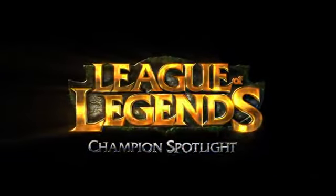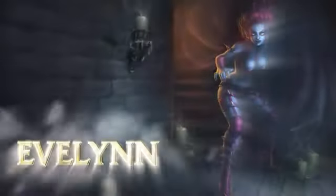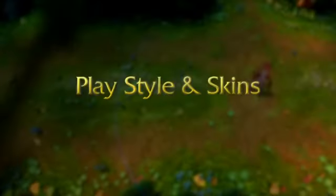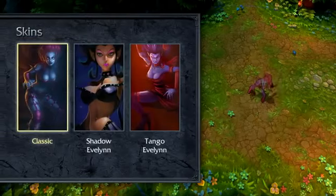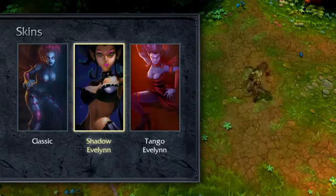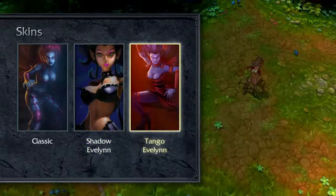Welcome to the League of Legends Champion Spotlight featuring Evelynn, the Widowmaker. Evelynn is a melee assassin who can dart into battles and kill single foes or go toe-to-toe in larger fights. Able to jungle or lane as a fighter, Evelynn employs stealth and maneuverability to dismantle the competition.